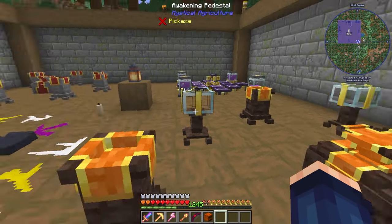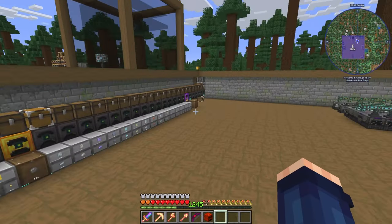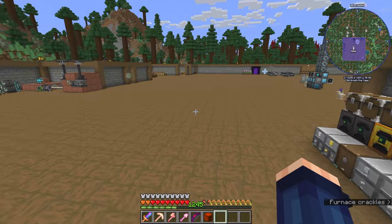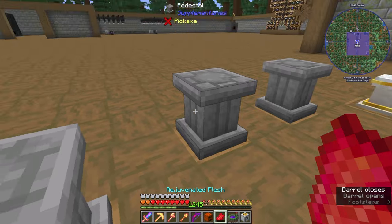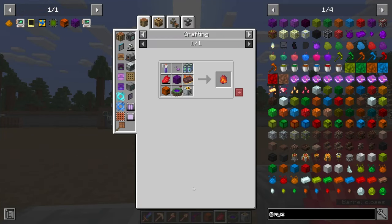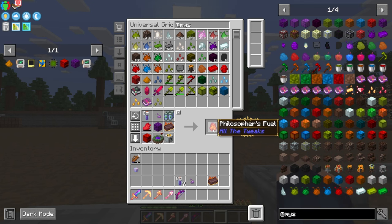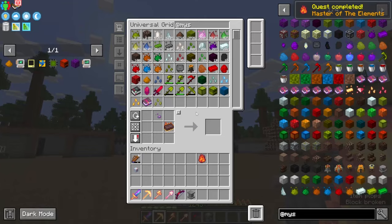20,000 speed — like what is that? We can grab all these out and do that. We can add the rejuvenation flesh there and get the Philosopher's Fuel. Oh my gosh — Remaster of Elements done!